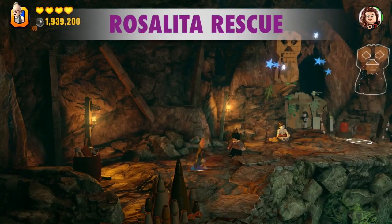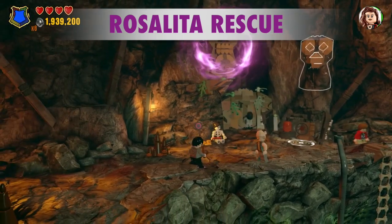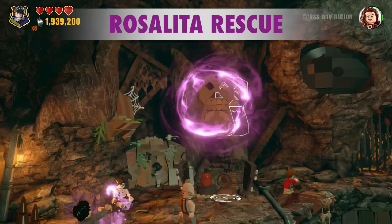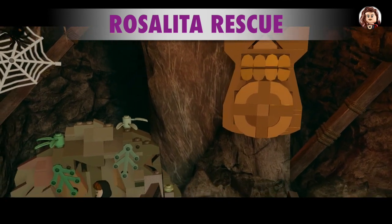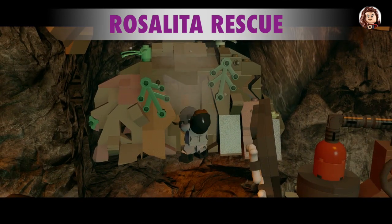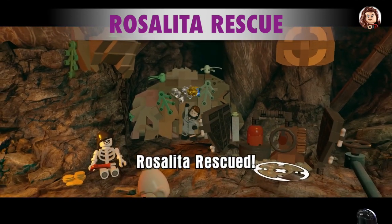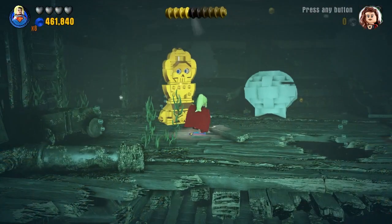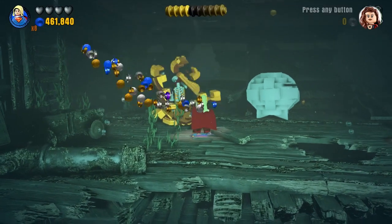To rescue Rosalita, we're going to need the magic ability. Harry Potter or Gandalf can do that. You can use a laser on this to get a bunch of studs, especially the blue and purple ones.